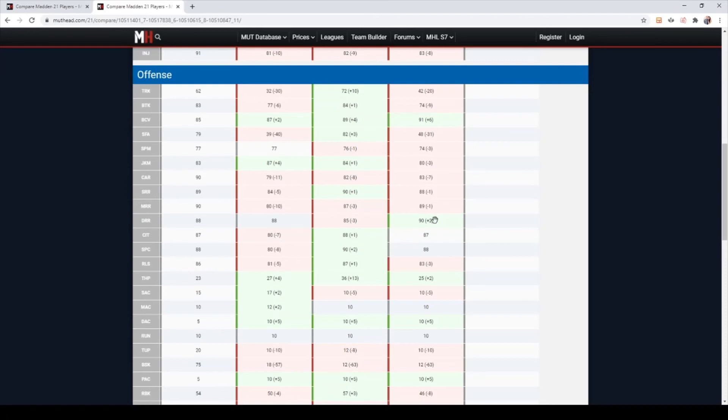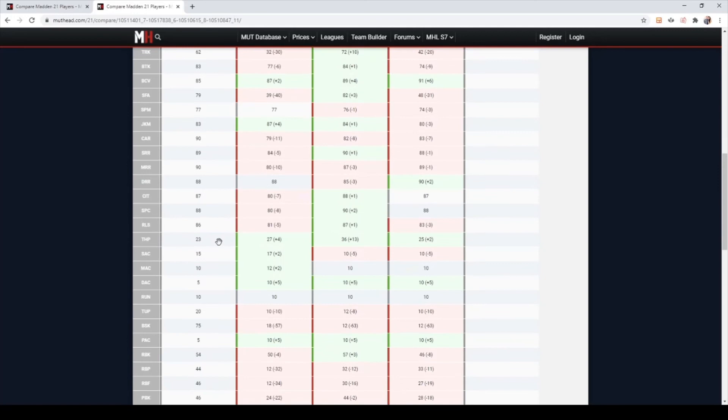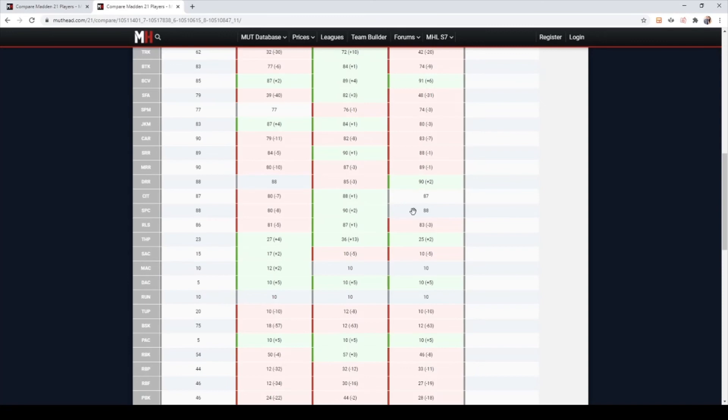I still put Cooks as your number one because Cooks has good route running as well. I still have Cooks as my one. Tyreek is probably getting put as my number three — he's still in the gun bunch, but I put Reggie in the slot or at your second wide receiver. He'll be my second wide receiver. I'm going to put slot tech on him and route tech — slot apprentice and route tech on him — and he's going to eat people alive. You've got good catching, catching in traffic 87 — Tyreek obviously hasn't had a card yet so he's better than Tyreek, but about the same with these other guys. Julio has better spec catching, just because it's Julio.